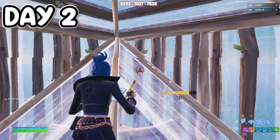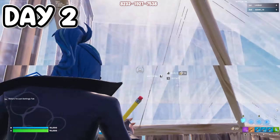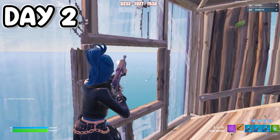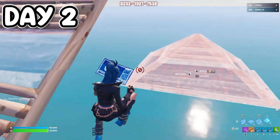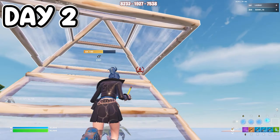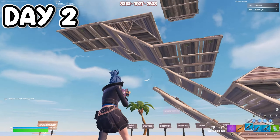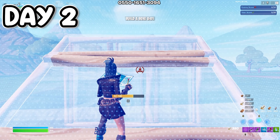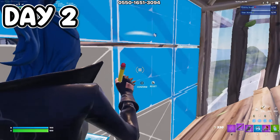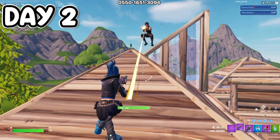Day two. Started off with triple edits again — still not great at them, even after practicing a long time. I can't get it down for some reason. We worked on high ground retakes, being fully covered using the cone method and walls for protection. We also did some edits, window edits, peanut butter edits, and side jumps. After practicing I've gotten pretty good at jumping sideways — it's more like a 70-30 chance of falling off now.